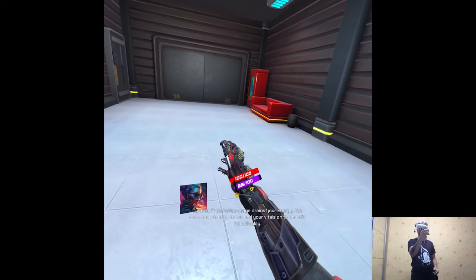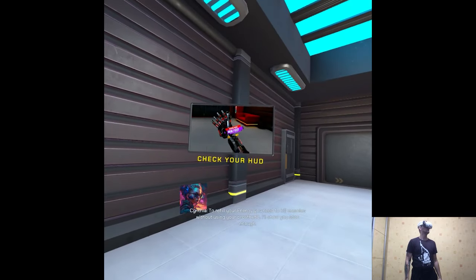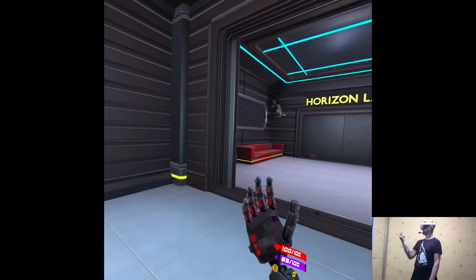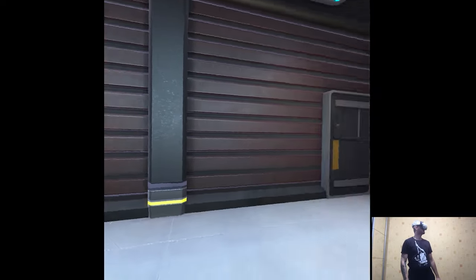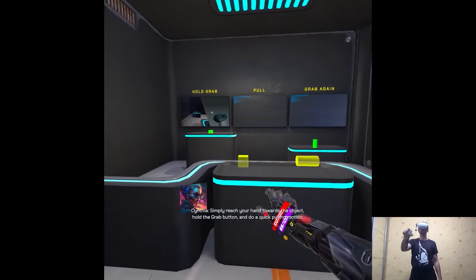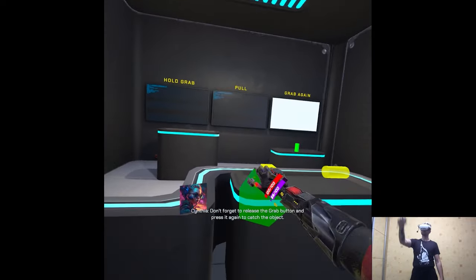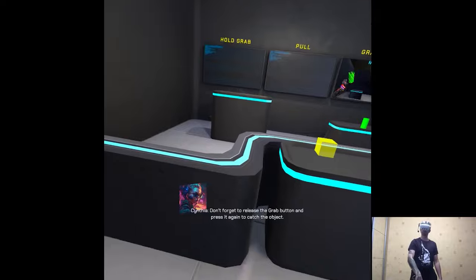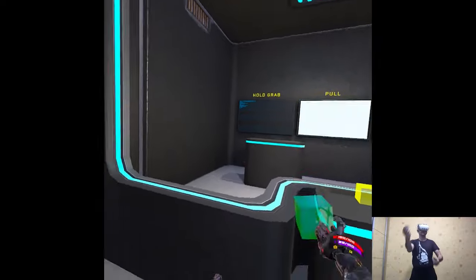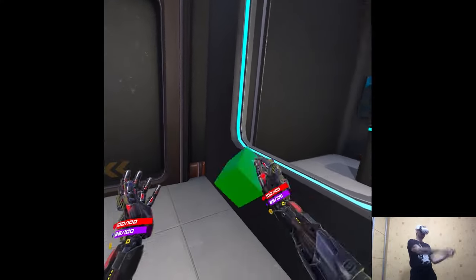That's intense. Prosthetics usage drains your energy. You can check energy status in your vitals on the hands hollow display. To refill your energy, you need to kill enemies without using your prosthetic. Your prosthetics are equipped with a magnetic pull module — simply reach your hand towards the object, hold the grab button and do a quick pulling motion. Don't forget to release and press again to catch the object. That's very smooth — it's like day and night difference coming from the first game's physics engine.